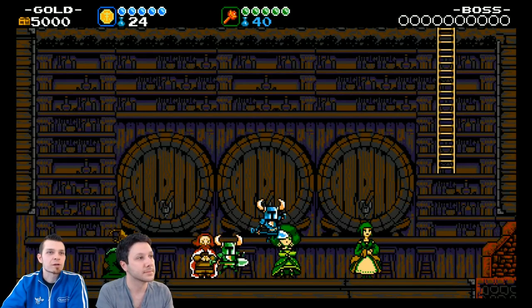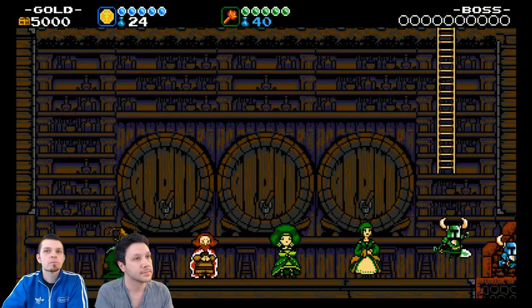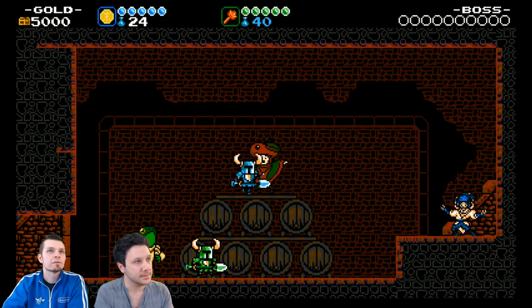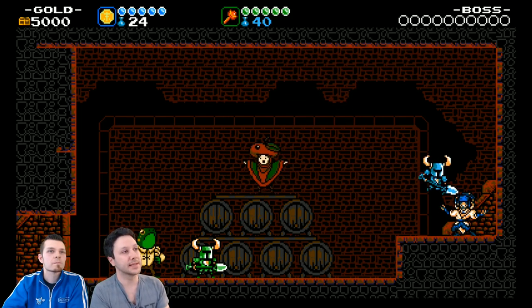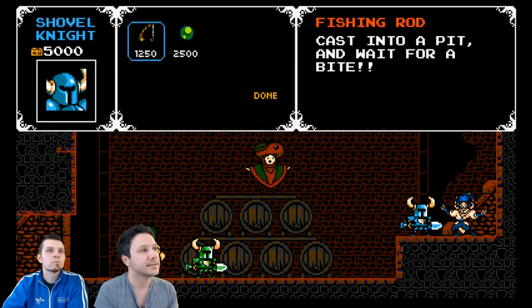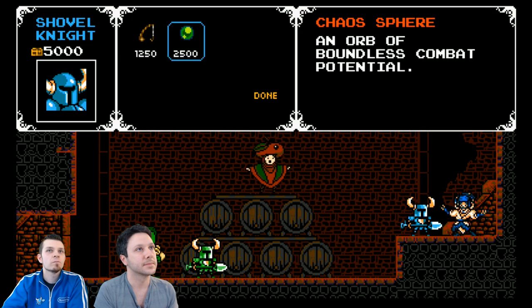That's pretty fun, let's move on. Now we see why Star Fox was delayed — we got Slippy Toad down here just hanging out in Shovel Knight. We can buy this and we can buy this — that's a Chaos Sphere. An orb of boundless combat potential. We've got the money, let's do it.